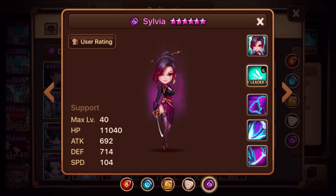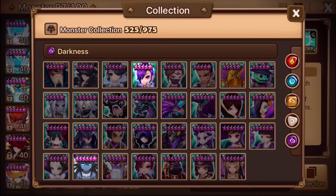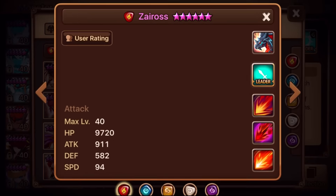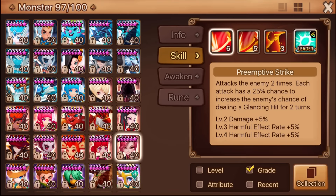Sylvia is obviously my pick. For the least useful, it has to be Ileana — if you guys use her, let me know where, because I just don't see where she'd be useful in the current state of the game. I don't think she's bad per se, she's got a really unique kit, but I don't see any place where she would specifically outshine any other monster. Those are my thoughts on the Neostone Fighters — let me know what you guys think in the comments below.